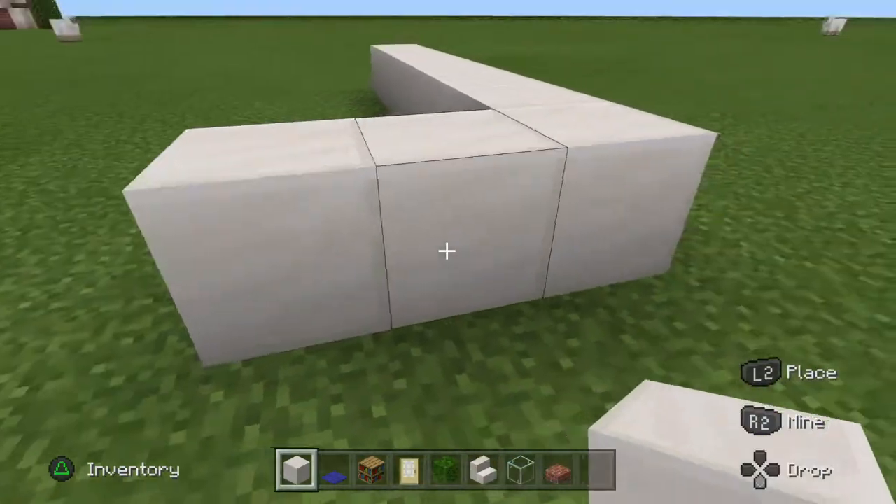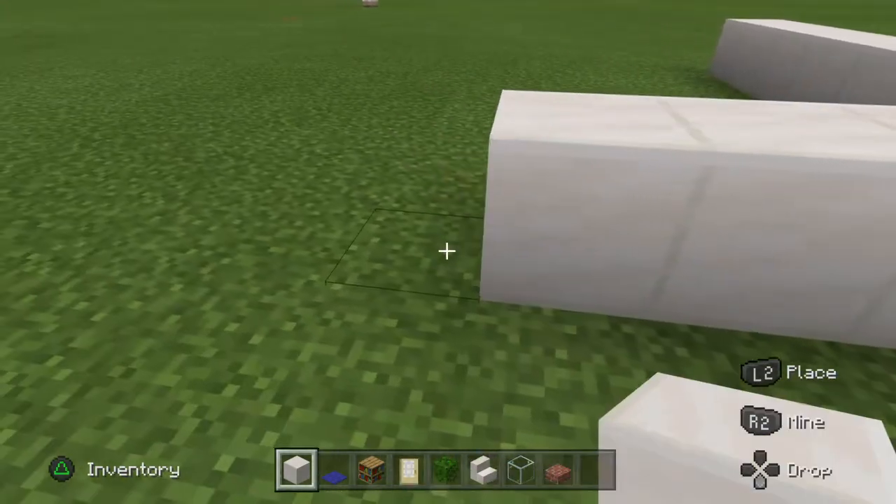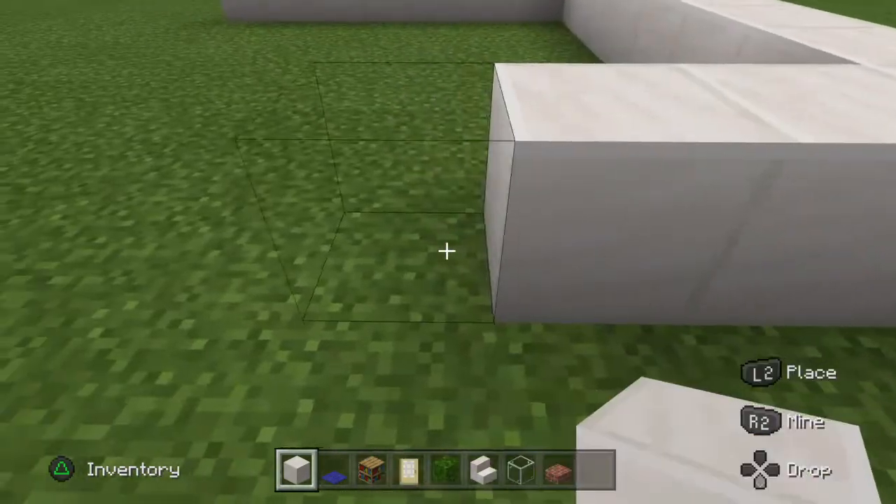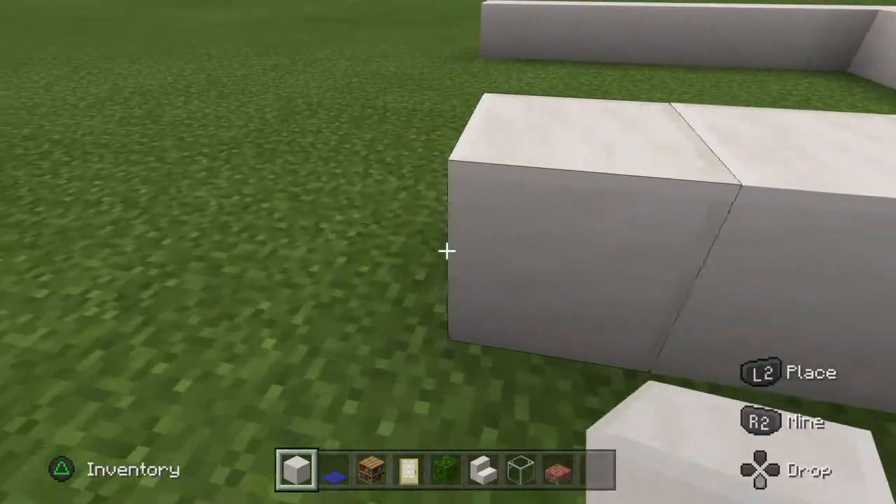Then put the house out 1, 2, 3, 4, 5, 6, 7, 8. 1, 2, 3, 4, 5, 6. The layout equals out so it's fine.